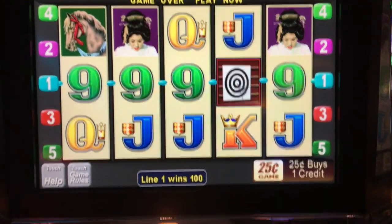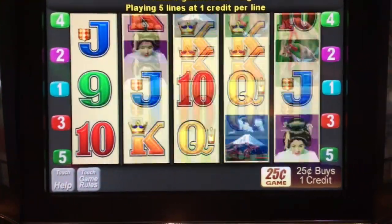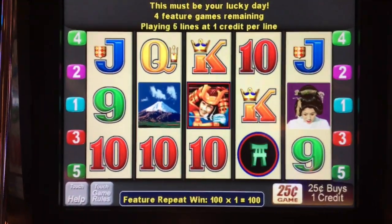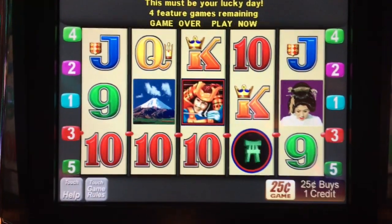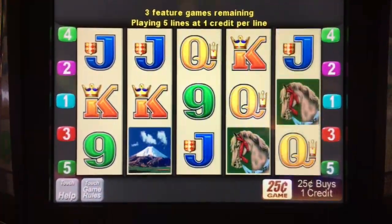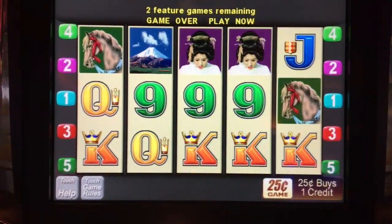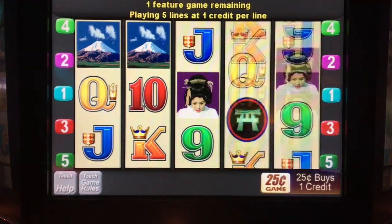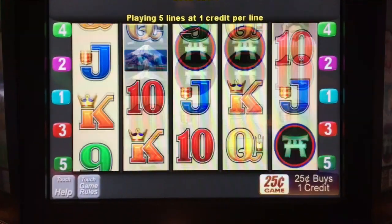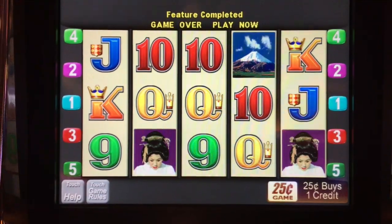Okay, this is called Return of the Samurai. I got a nice little line hit. I get five bonus spins. Each time I get a Japanese symbol, I will get $25. That'll pay me $25 right there, because it repeats the line win. There's another $25. Last shot — oh, too bad. Alright, I got $75 out of that.